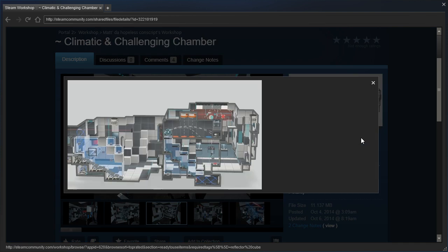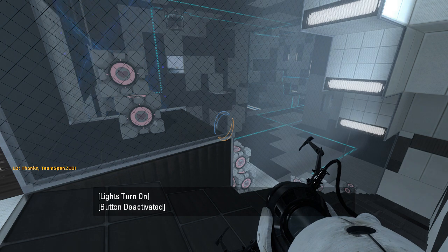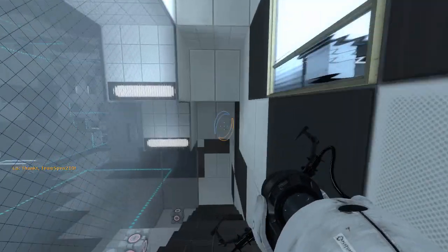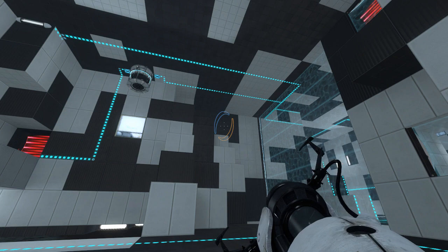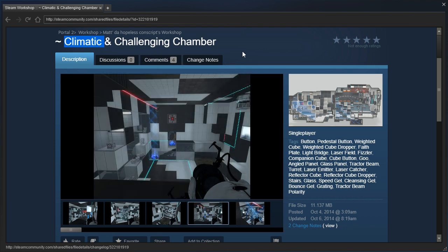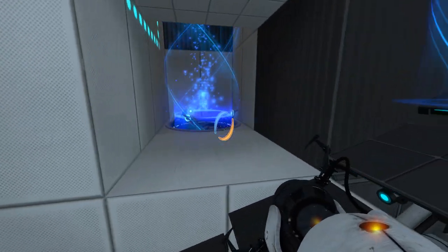I'll be honest, it looks like a mess. So let's go see what we're in for today. Oh my gosh, companion cubes everywhere. Is this a joke? Did somebody send me Facade 2 or something? What's going on here? Oh my goodness. I'm pretty sure that's not how you spell Climactic. I think Climactic has at least three C's. I've never actually tried to spell Climactic before. Maybe it is Climatic, but I've always thought it was Climactic.